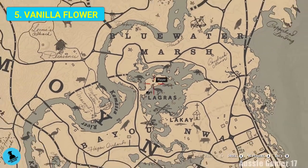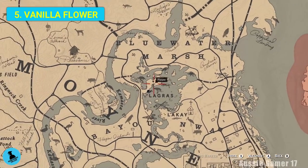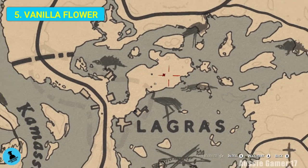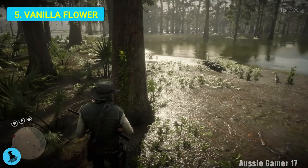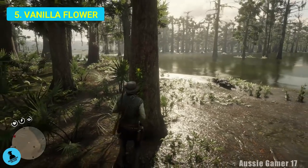Here we are in the northern part of the Lagras swamp, on this little bit of land that works its way out into the middle. We've got a vanilla flower on the tree here, so let's grab that.